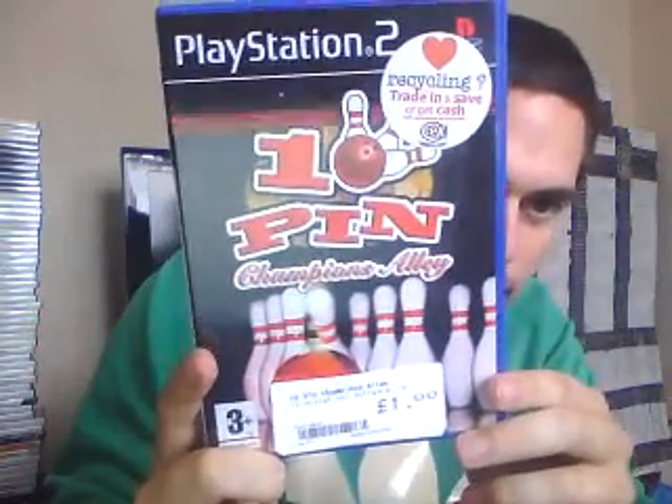From CeX I got Eternal Ring for a pound, F1 2002, and 10 Pin Bowling: Championship Alley. Also from CeX, I just put it in a plastic wrapper — it's Hyper Street Fighter 2: Anniversary Edition for £3. Haven't sealed it up yet.